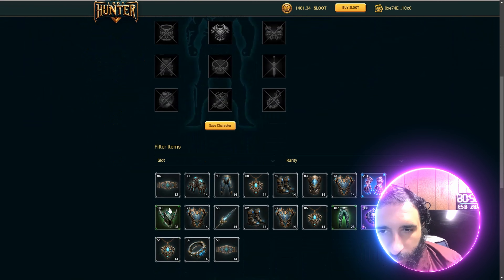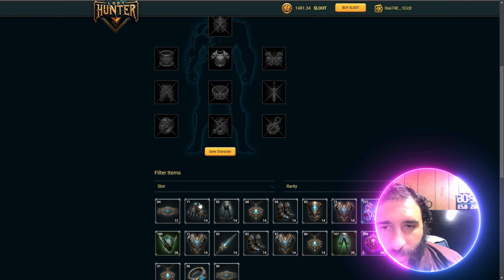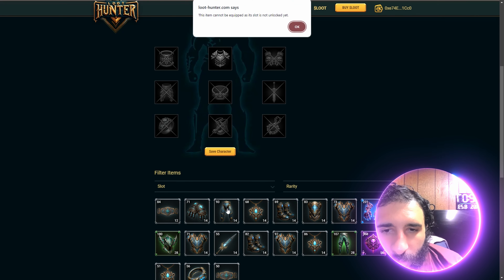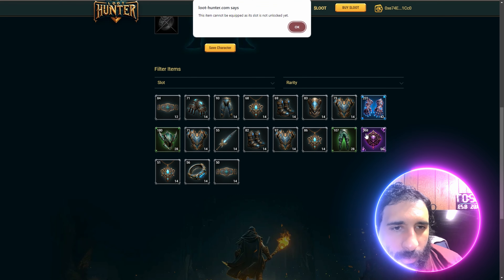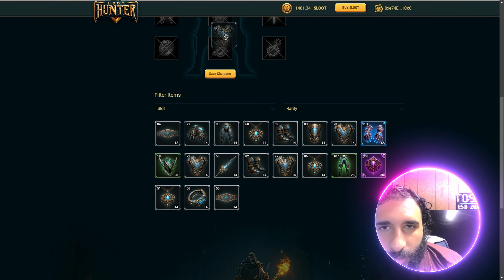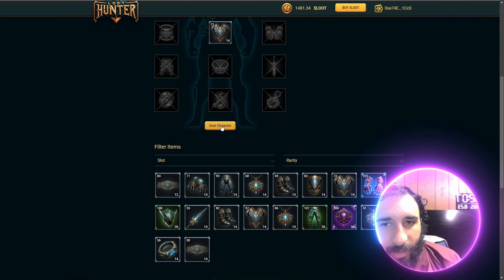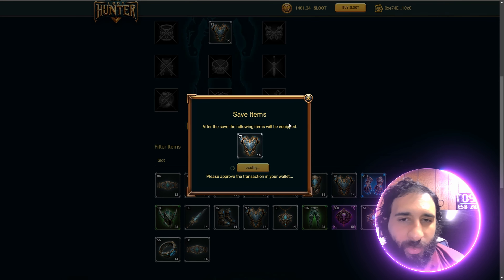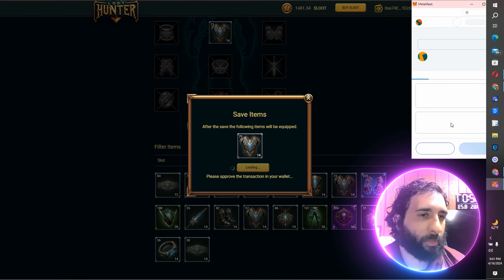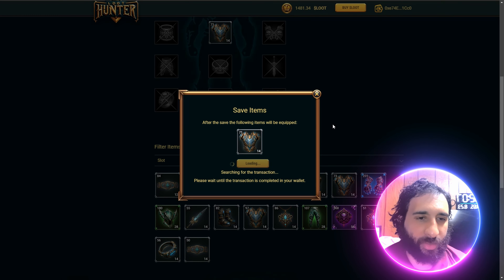I can come up to Characters — I got some cool stuff right here. I'm going to start to add these. Let's see if I can equip any of these. We have to unlock these different slots. Now I can equip this, but I have to unlock these slots to equip more. I can go and save the character — I have something equipped here already. We can go ahead and do this in our MetaMask right here. Now I have something equipped.